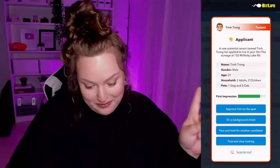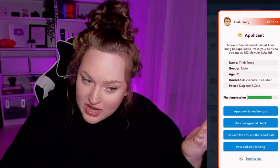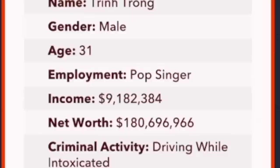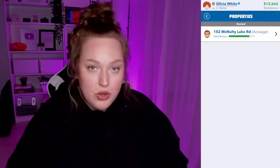This next one is two adults with kids and a dog and five cats. The five cats worry me a bit, but the fact that they have kids and cats makes me think they can take care of things. Good first impression — background check shows a $9 million income, so he can definitely afford the rent. Good credit score. Criminal activity was driving while intoxicated, so maybe not the best decisions, but it wasn't related to money. We'll approve his application — Prince Wrong has agreed to move in.